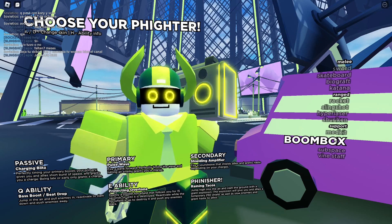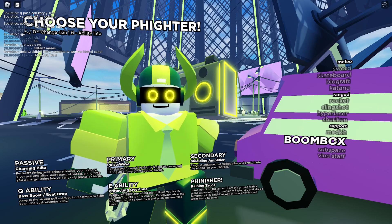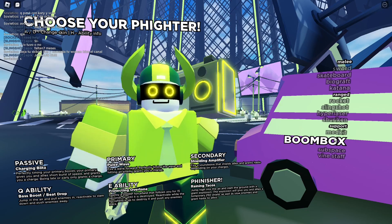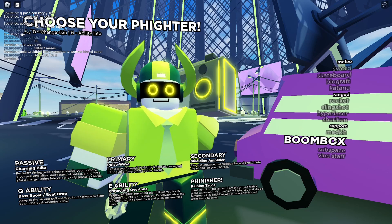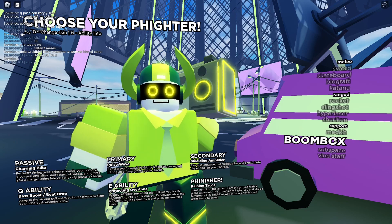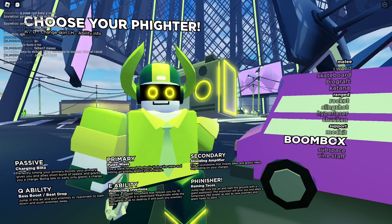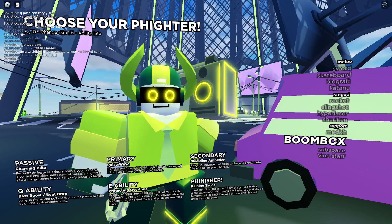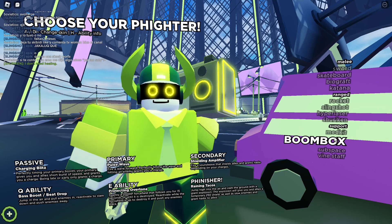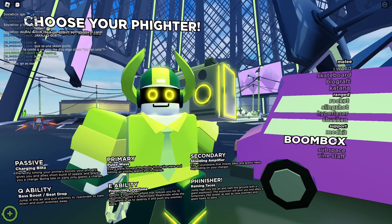It grants you a charge. Primary fire sends a wave forward — perfectly timing hitting the wave charges up enemy currency. Secondary fire is a sound wave that shields allies and grants haste depending on your charge. The other ability: jump up, pull enemies in, then reactivate to slam down and push them away. Press it twice. The force field follows you for 15 seconds. Ult is jump high up and slam into the ground with an explosion.